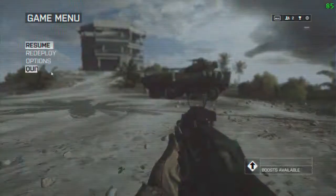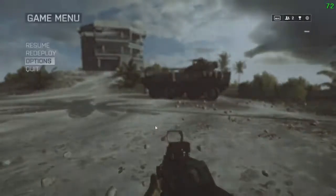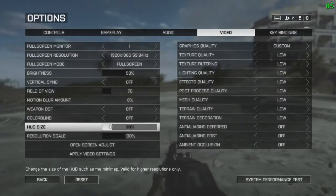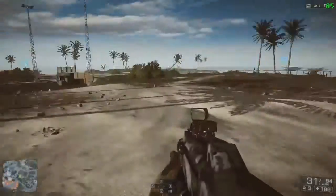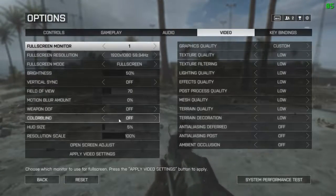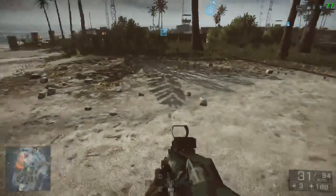I'm going to show you how the minimap looks. This is how it looks. If I decrease this to, let's say, 40%, it would get smaller — I'll put it down to 5% so you can see it getting smaller and smaller. But for me, I like it to be quite big, because I have some trouble seeing the minimap otherwise.